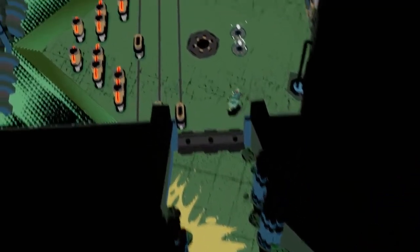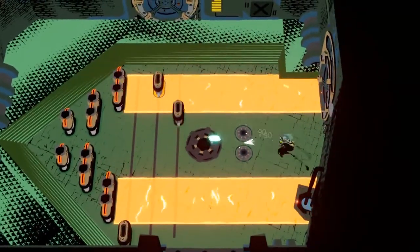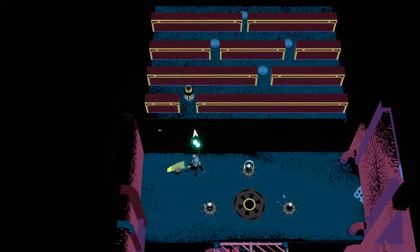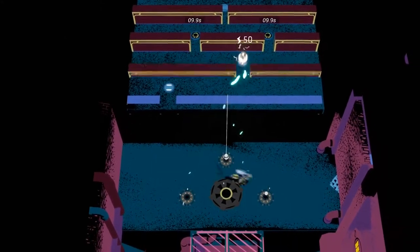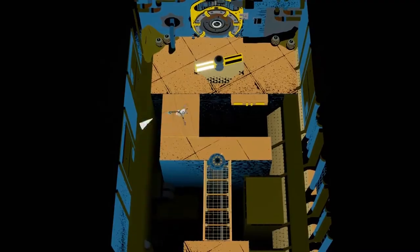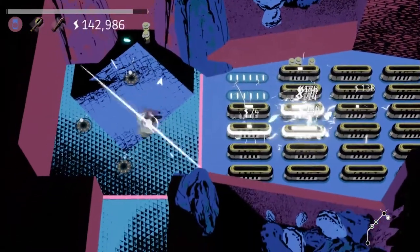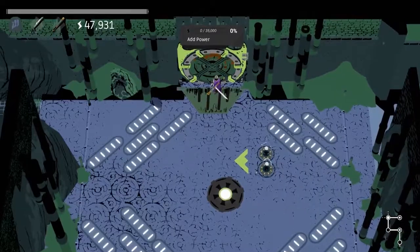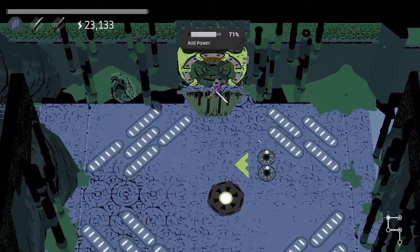In the game, you explore sprawling dungeons room by room — visualize each of them as a small circuit board. The puzzles challenge the player's ability to catch, charge, and shoot the ball quickly and accurately. Each time you hit a bumper with orbs, you collect energy, which is shown in the top-left corner of the screen. You will use this energy to unlock doors and upgrade your character to further progress in the game.